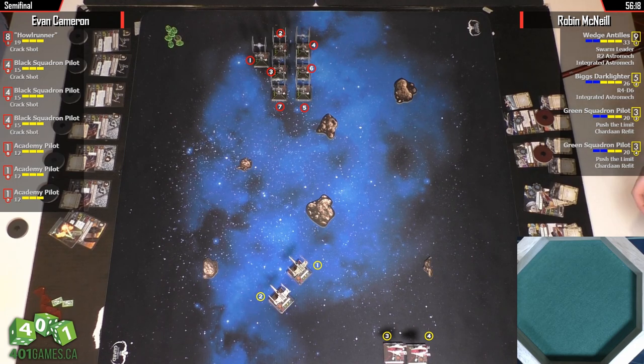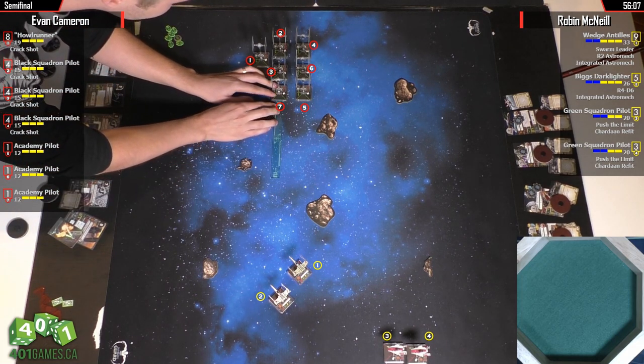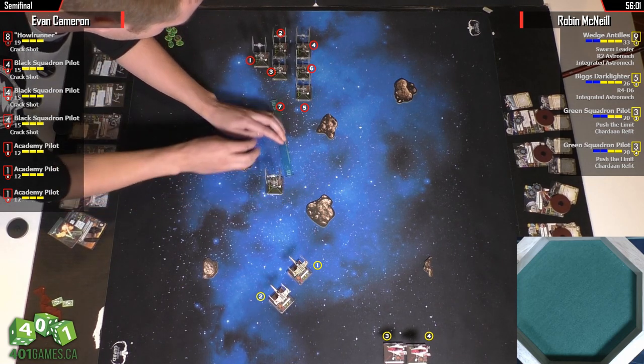I probably would have slow-rolled this and taken the A-Wings down and just played it long. You only have to kill a couple of ships, and if you can stay alive you're okay. He's going in hard, which means Biggs is going to take a lot of range one shots this round.